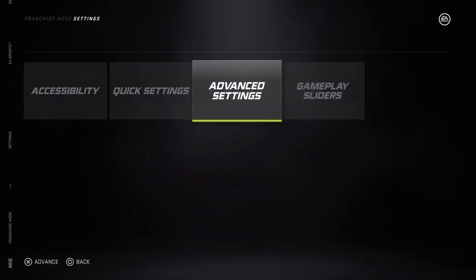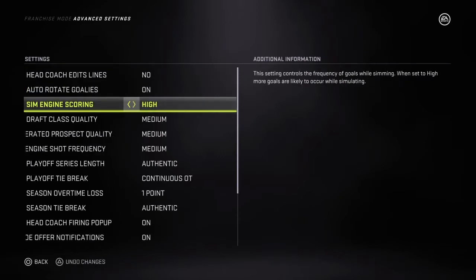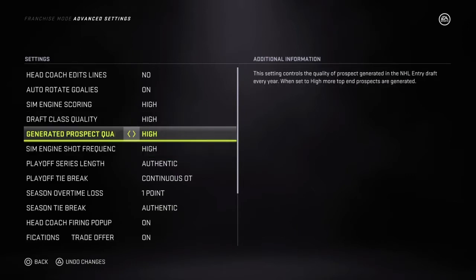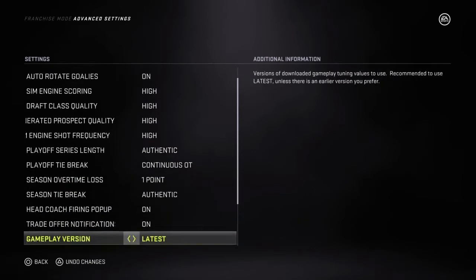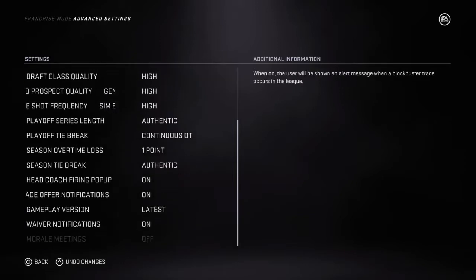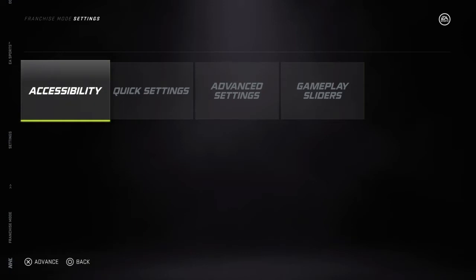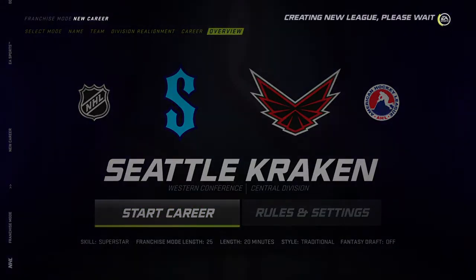Let's see what else. Keep these settings as high because it's more realistic. Generate prospect quality doesn't really matter — the picks just get higher value. Salary cap is on.